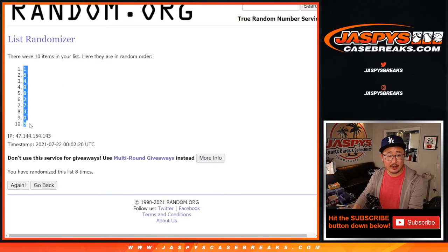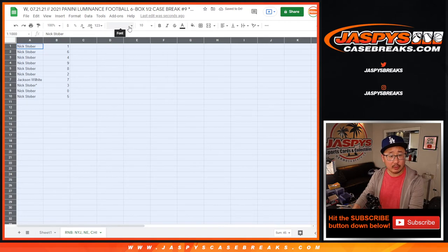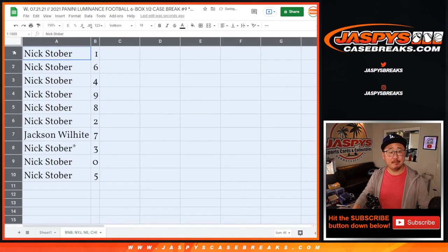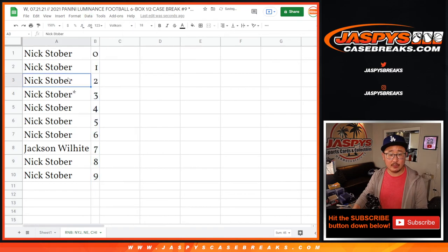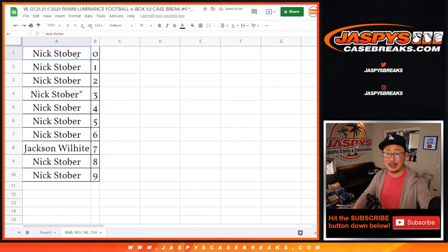After 8, we've got 1 down to 5. Now remember, 0 gets any and all redemptions, including 1 of 1 redemptions. But I think Nick Stober has both 0 and 1, so I think it's a moot point. So Nick has all the numbers except for lucky number 7, which goes to Jackson. Let's sort this by number. Coming up in a separate video will be the break itself. We'll see you for that. jazbeescasebreaks.com